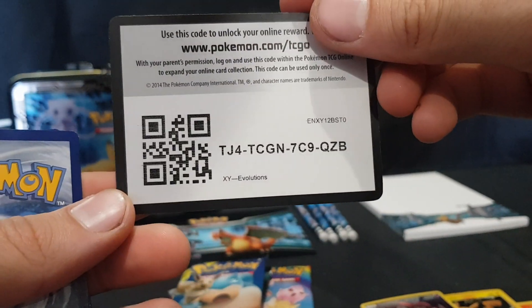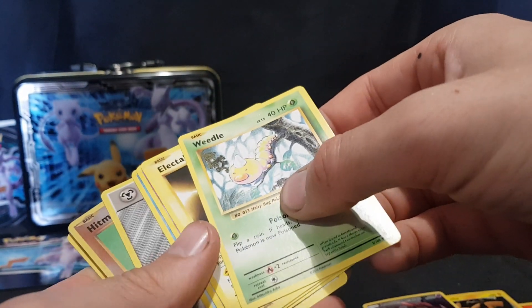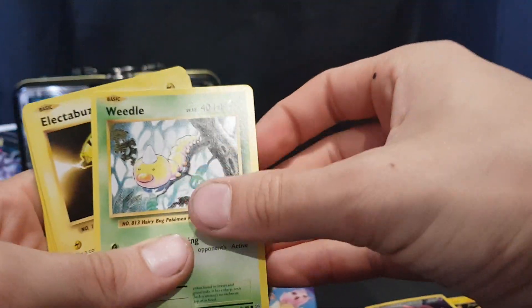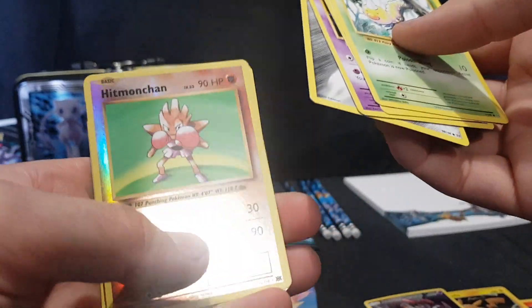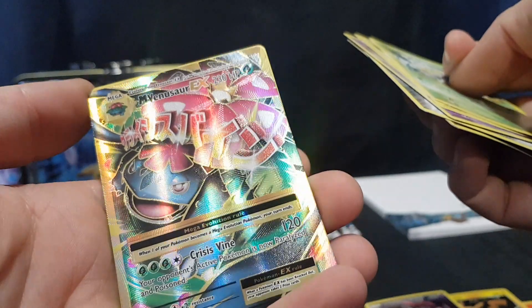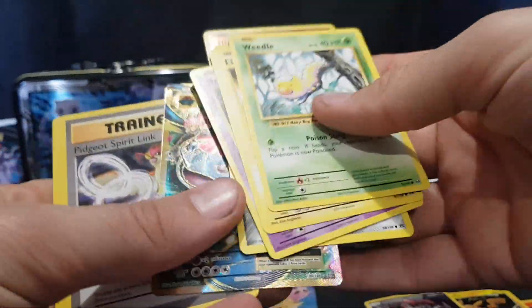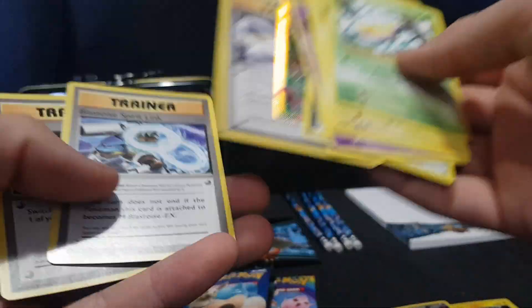We have the code card. Going through the pack: Weedle, Electabuzz, Strowzee, Staryu, Energy, Hitmonchan Reverse Foil. Mega Venusaur EX — wow! Awesome pack to start with. Full art, awesome textured card. And then we have three trainers. That was a lot better than expected. Definitely worth having bought this pack. Got myself a really cool card.